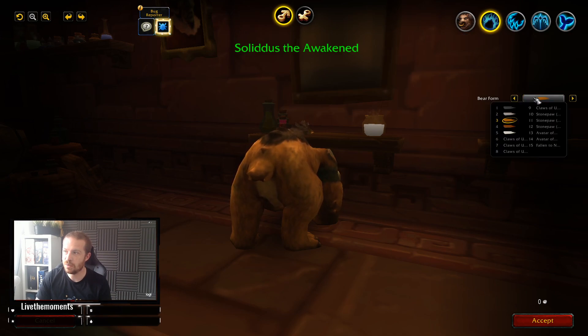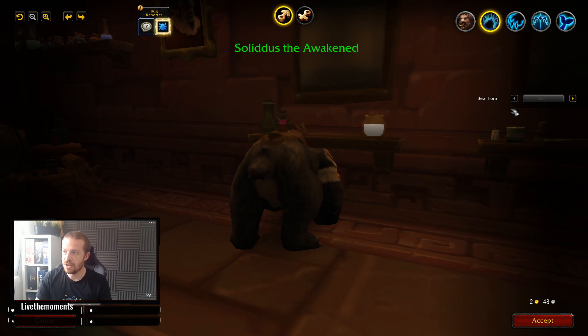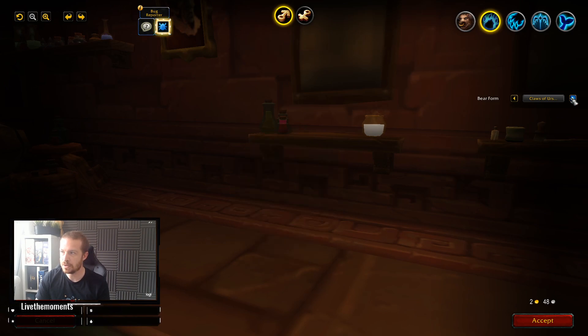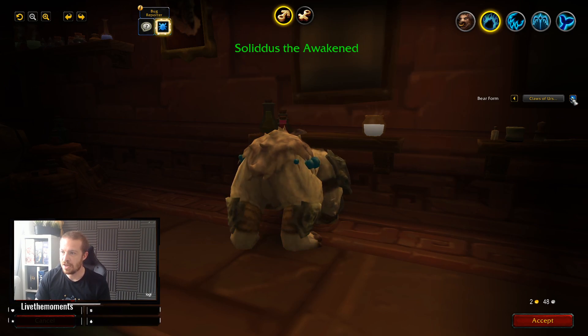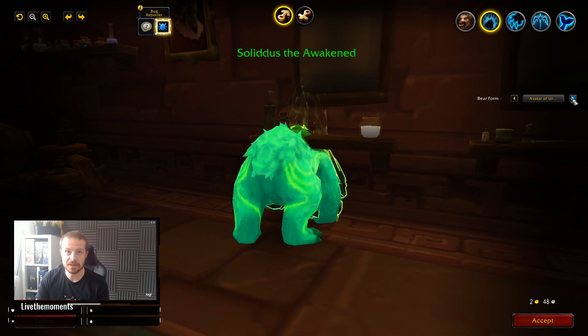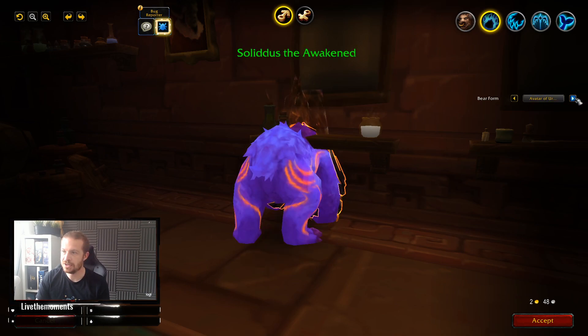You can select whatever form it is that you've unlocked. Starting at the beginning, you've got your standard bear form and the different colors, and as you go through you'll start to see the different appearances you've unlocked whilst playing the game. It's not really clear to see, but you get the picture — the different colors show how far you progressed through Legion with your artifact.